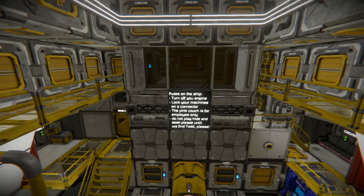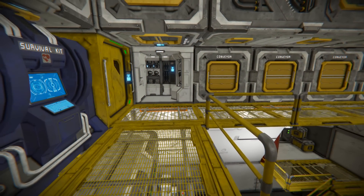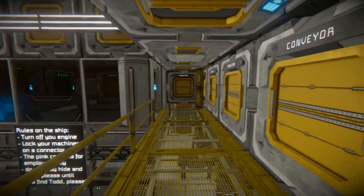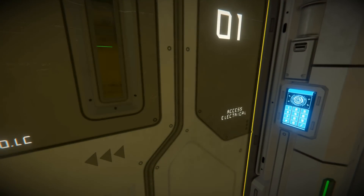The ship has rules posted: lock your machines on a connector, the pink couch is for employees only, do not play hide and seek please — until we find Todd. You gotta love builders with a sense of humor.